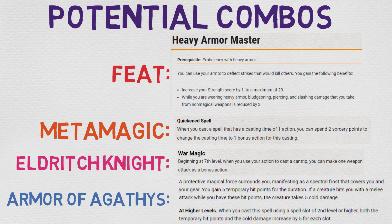There are some subclass features that work really well with Bladeward. The first is the Eldritch Knight — and it's worth noting the College of Valor Bard has something very similar — but Eldritch Knight is more popular. Beginning at 7th level, when you use an action to cast a cantrip, you can make one weapon attack as a bonus action. So you don't have to pick and choose — you can cast Bladeward and still get an attack. This is pretty strong at later levels where taking damage is likely anyway, so you might as well mitigate it.